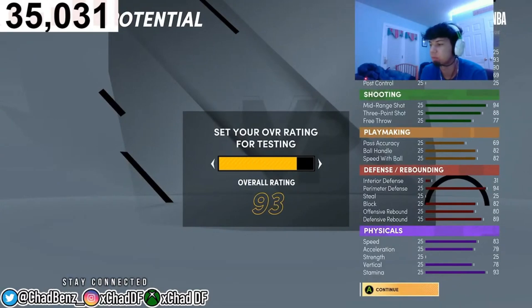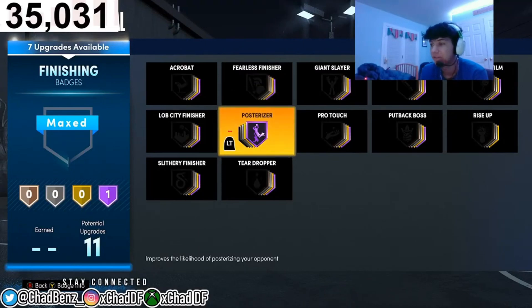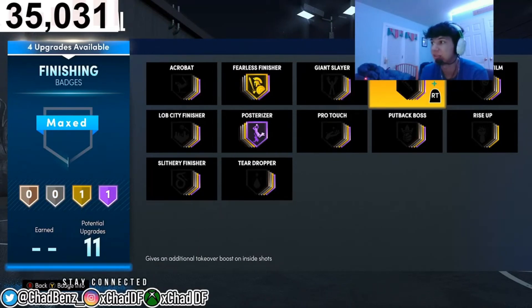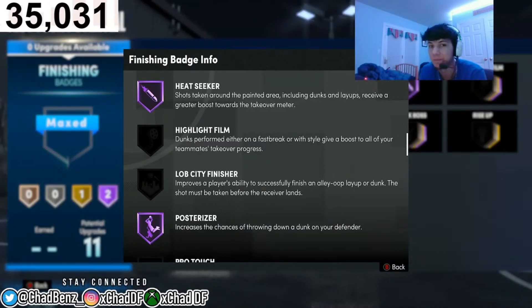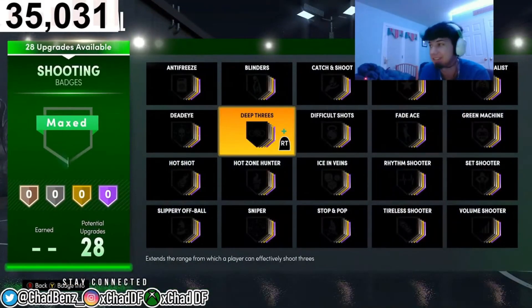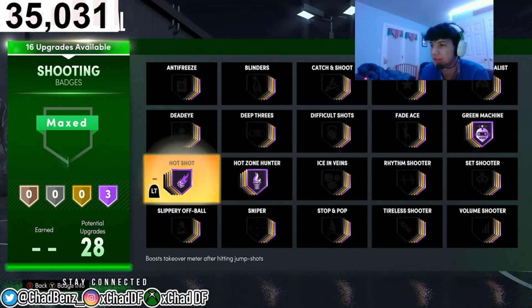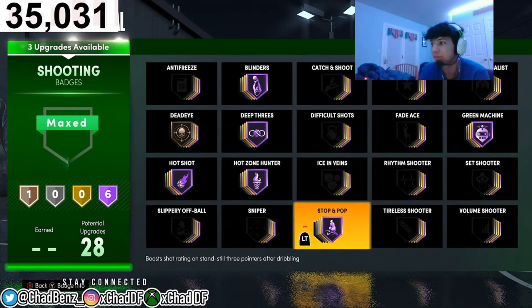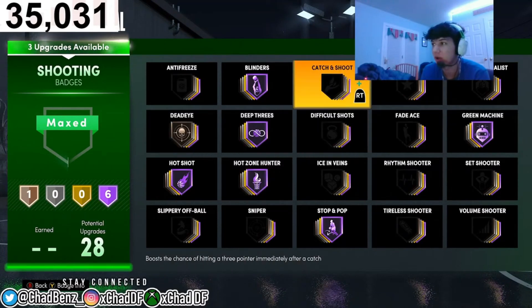For badges I put the overall to 99 so you can see all the badges. The best finishing badges: Posterizer Hall of Fame is a must, Fearless Finisher on Gold, and Hesitation Finisher Hall of Fame — Hesitation is really slept on. Any shot you get in the paint you get a bigger boost to takeover. I get takeover in two or three buckets depending on how it goes down — it's definitely a must. These are the must-have badges for finishing and here's my personal shooting badge layout.